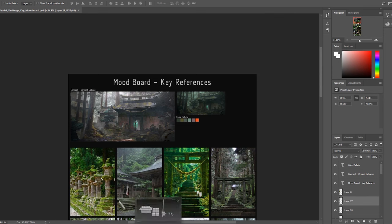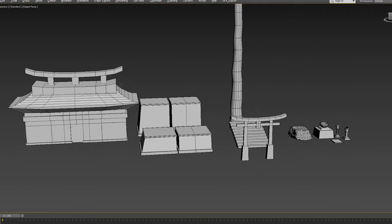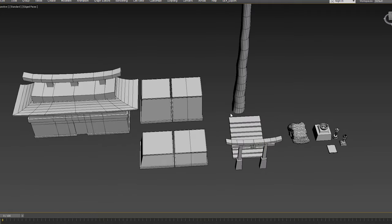I actually recorded my gray box process in Unreal the other night as a time-lapse, so let's hop over to the computer and I'll go over that and give you my three tips on gray boxing your environments. If I hop over to 3ds Max, here's my super simple gray box kit that I created.